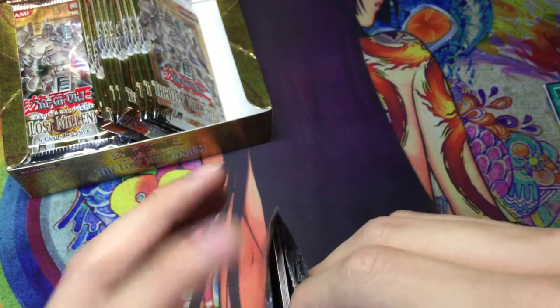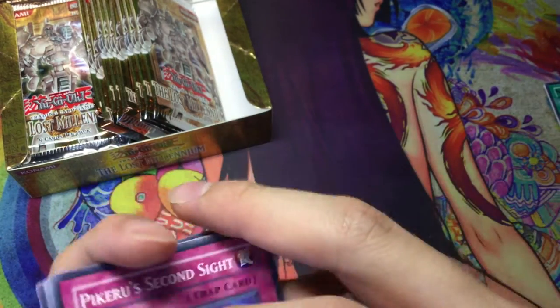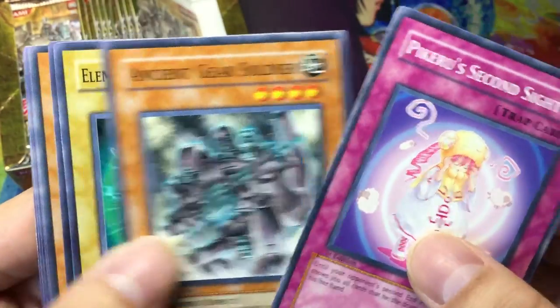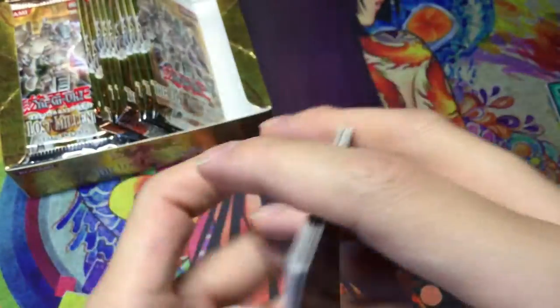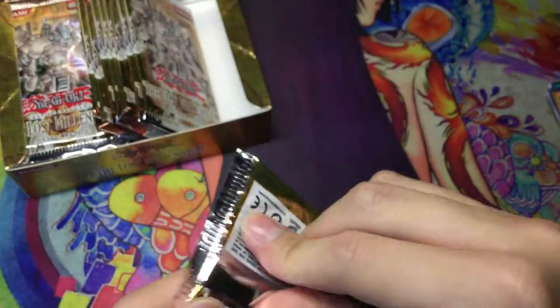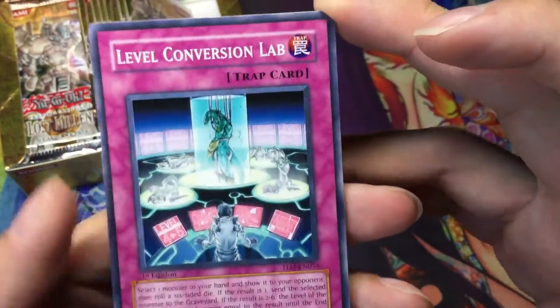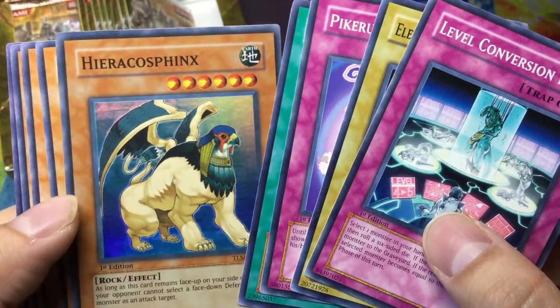Next pack. Pukuzo, Second Sight, Ancient Gear Soldier, Sparkman, Brotman, Sardine, D.D. Survivor. Level Conversion Lab, Sparkman super rare, Heroes Cost, Sphinx.